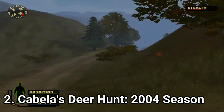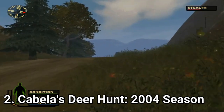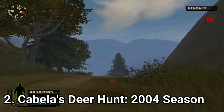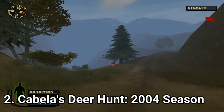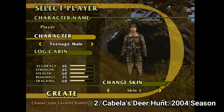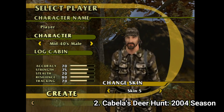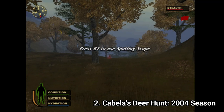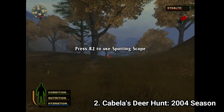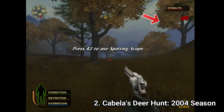Cabela's Deer Hunt 2004 Season continues to be focused on simulation rather than getting kills quickly. This time the game is more polished. A difference between the previous game and this one is that instead of 6 characters to choose from, you get only 5. The characters have different stats and you can choose different faces for each one. The simulation went so far that even touching a bush can scare off an animal, and one step taken faster can scare an animal. You even get a stealth bar.